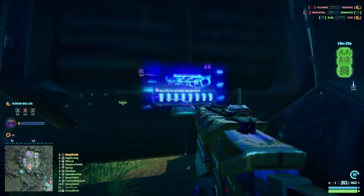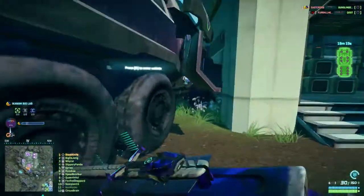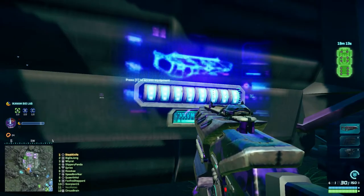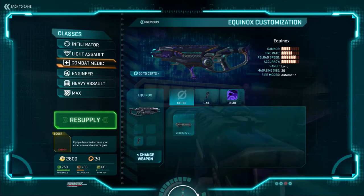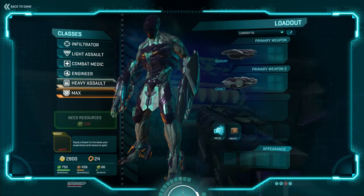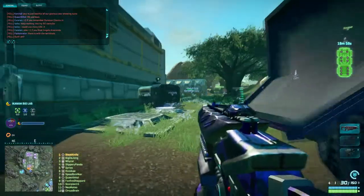One other thing to know: on the sides of the Sunderer you have small computer terminals. Go up to one and hit E to access your equipment. You can resupply if you're out of ammunition, make changes to your loadout — take off a scope or put one back on — equip a MAX, switch to Heavy Assault. There are a bunch of options. It is just so powerful.